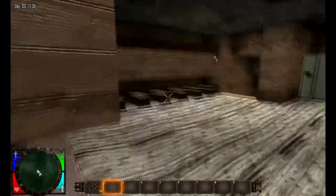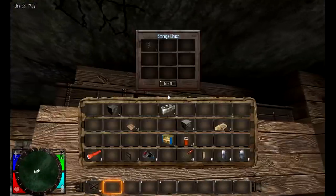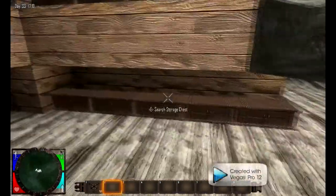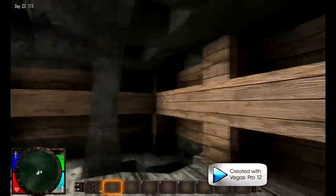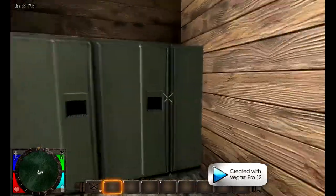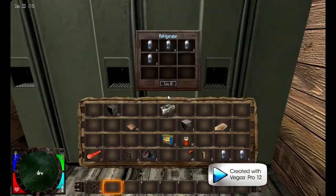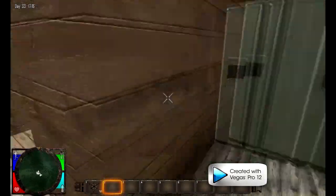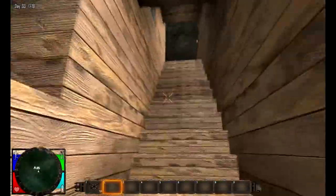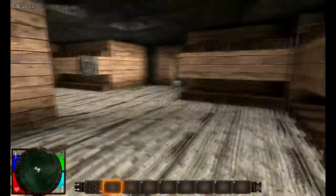Here we have our storage area, which is not done, but basically all of this is going to be storage. Got some stuff in here now — it's going to have all these shelves full. Got our fridges full of water, got supplies, and down here we're going to have some more storage. Not quite finished yet, but that's the plan.